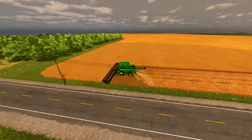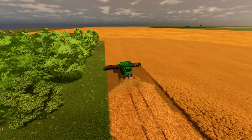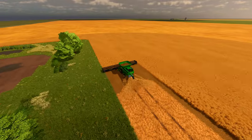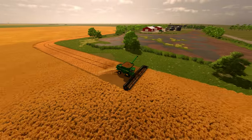The fields were transformed from a sea of green to a neatly manicured landscape, ready for the next stage of the process. The loose grass was then picked up using a Chrome self-loading forage wagon, which efficiently gathered the cut grass, ready to be transported to the cows' feeding area.